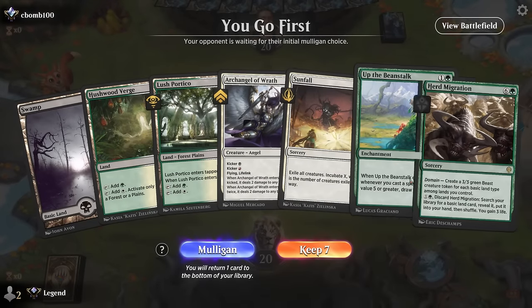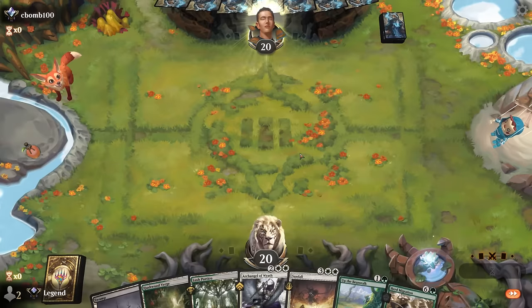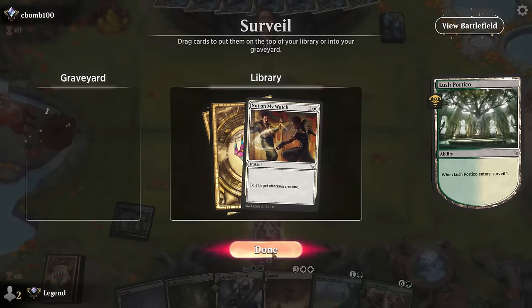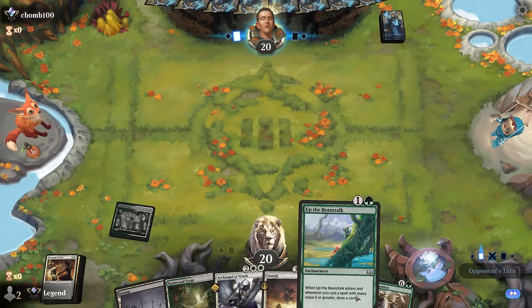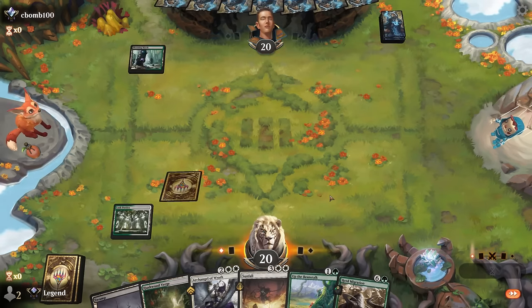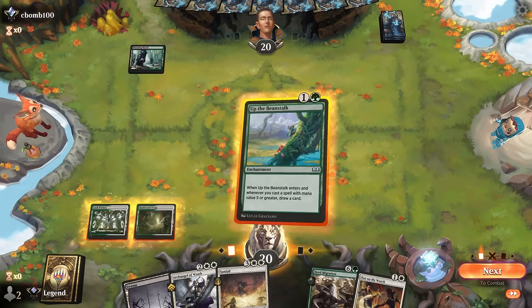Game one — we're on the play with a keepable hand, a little light on early interaction but keeping Not on My Watch. Turn two we can play Up the Beanstalk, turn three maybe Herd Migration while keeping up removal. Finding the Overlord would be ideal with the Beanstalk in play and double green mana available. Opponent appears to be black-green midrange, so Beanstalk should be good.